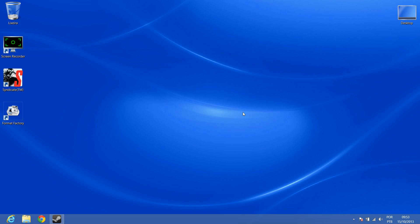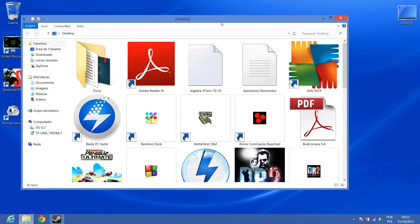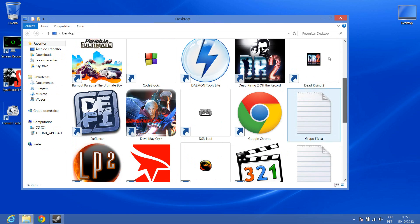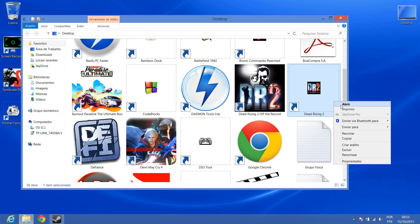Okay, your game fix is done now. Go to your folder and find your Games for Windows Live game. Open it.